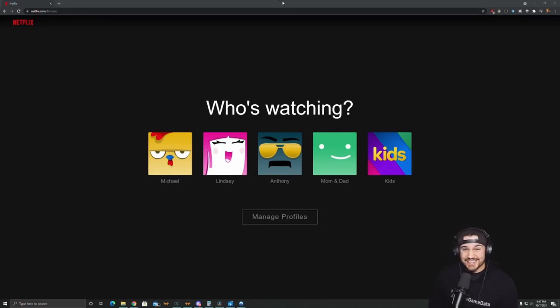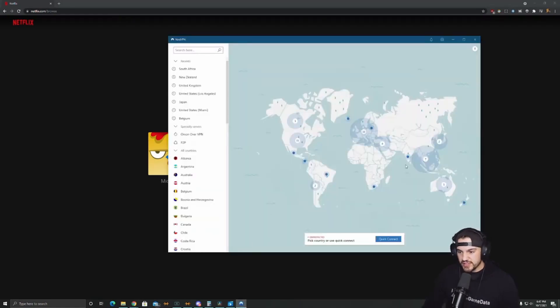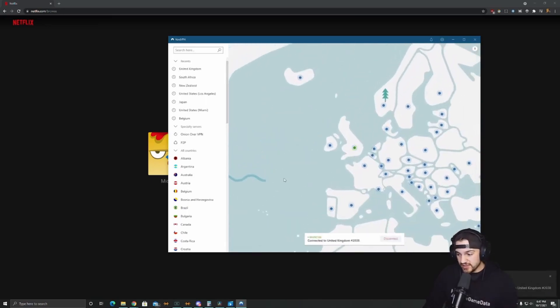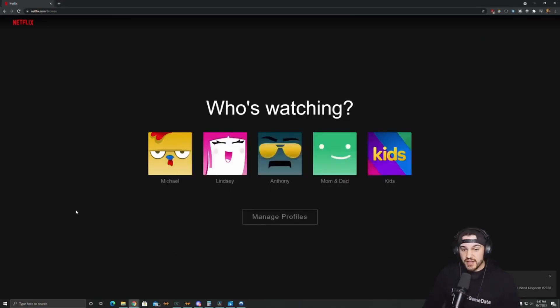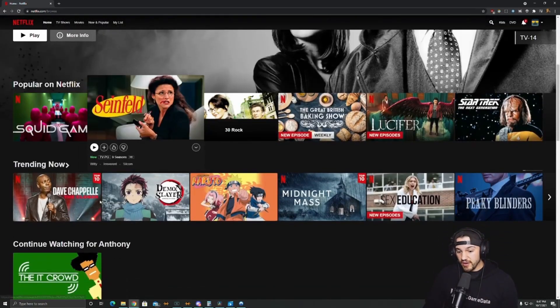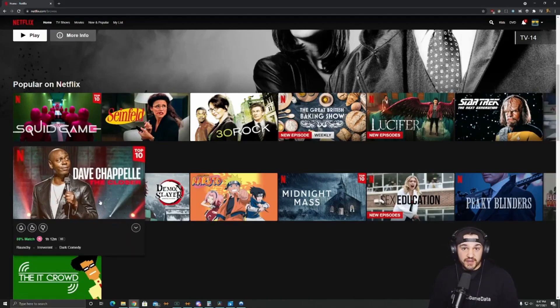NordVPN will also give you access to region-locked content, like a TV show or movie that's only available in certain parts of the world, or maybe a game that's on sale only in a certain region. All you have to do is open NordVPN and connect to a server. Say there's a show in the UK that I want to watch — I open NordVPN, connect to the UK, it literally just takes a couple seconds, and now it looks like I'm there to the internet. Then I just refresh Netflix and I can access that TV show.